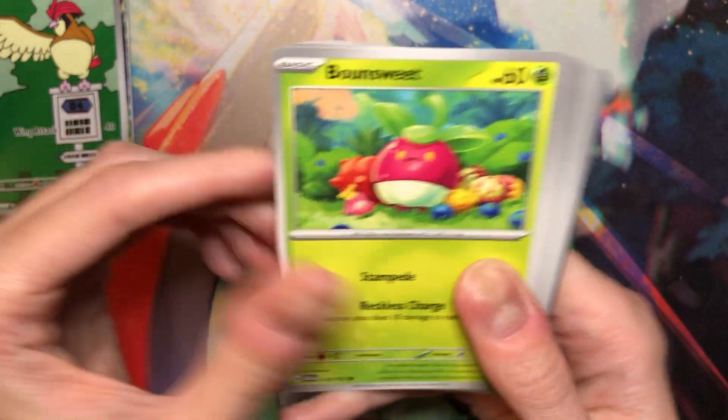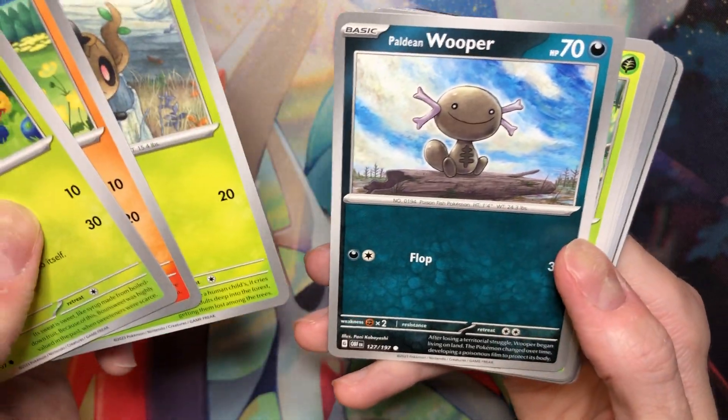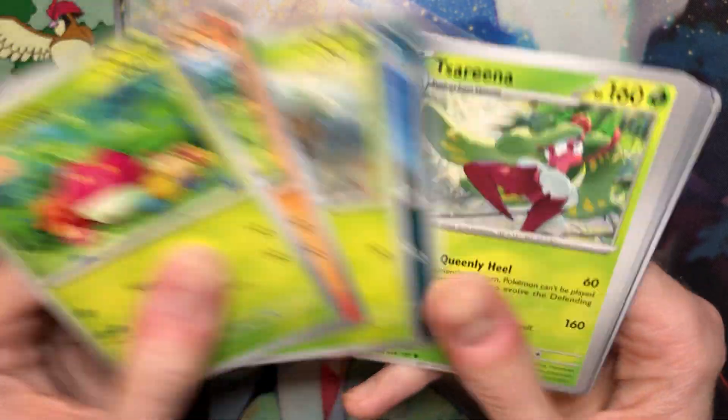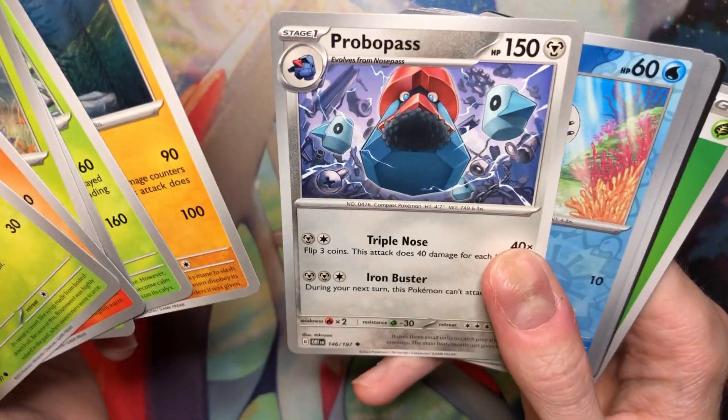Alright, last pack. Let me just go through here. Anthem? Yeah, he's sitting there. I like that. Serena — do not like that one. Like a rock? Great. Probopass?